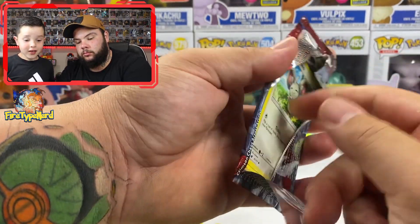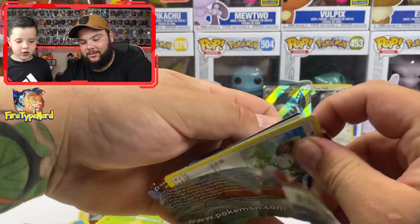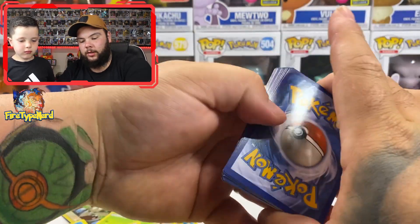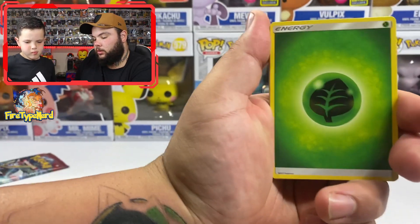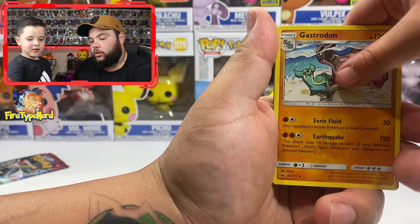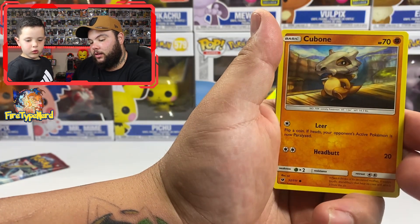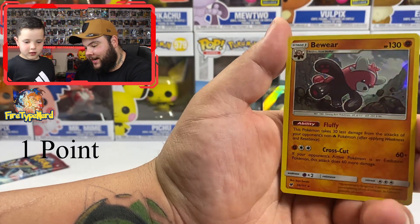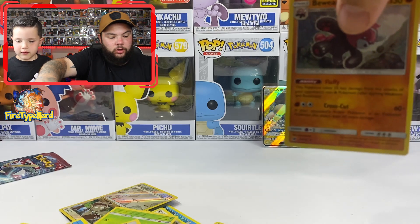Pack six: energy, Zweilous, Miltank, counter energy, Mankey, Swinub, Cacnea, Bunnelby, Shellos, Oranguru reverse holo, and a Hydreigon. I think I saw a green code card — looks like it was just a normal green one. Then another Silvally. Last pack coming up — Bewear holographic, which is one point.